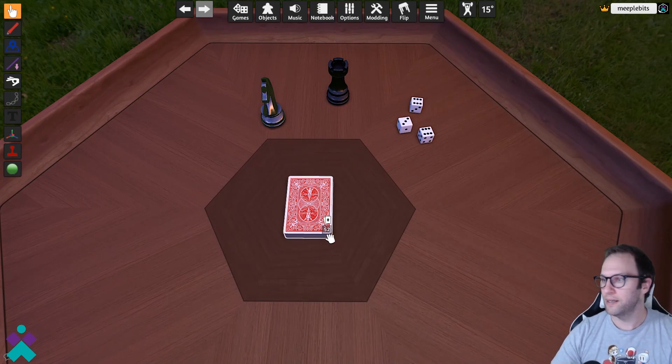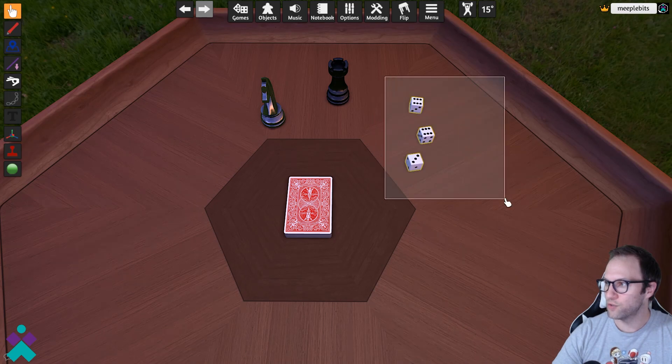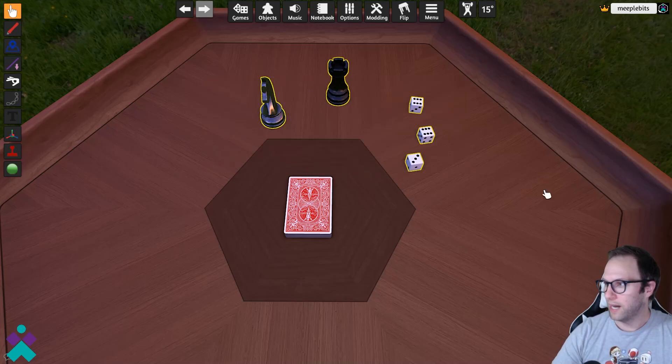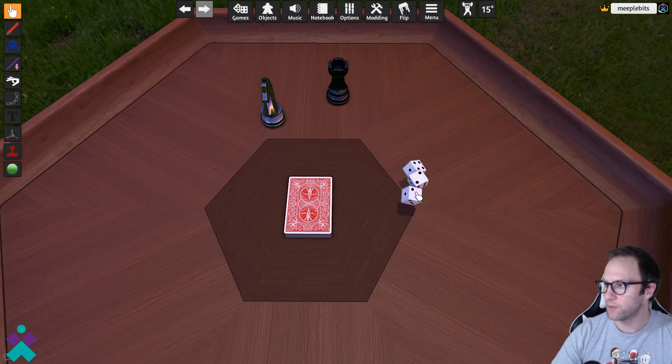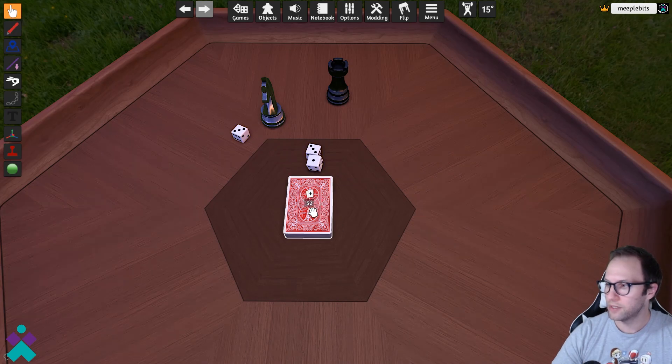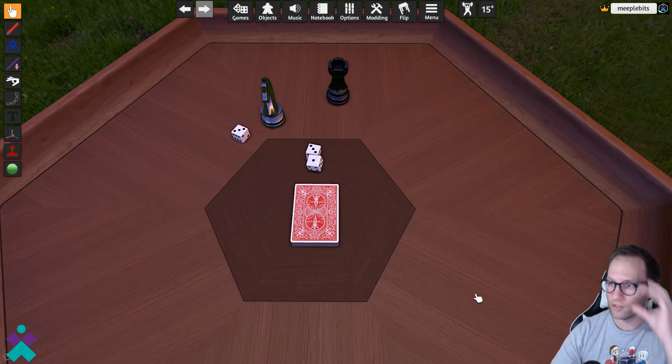So to begin: you can click on the dice and drag to select multiple objects. With dice, you can click and hold on the dice, shake your mouse around — that will roll the dice for you and give you a roll result. With a deck of cards, when you click and hold on the entire deck and shake your mouse around, it'll give the deck of cards a shuffle.